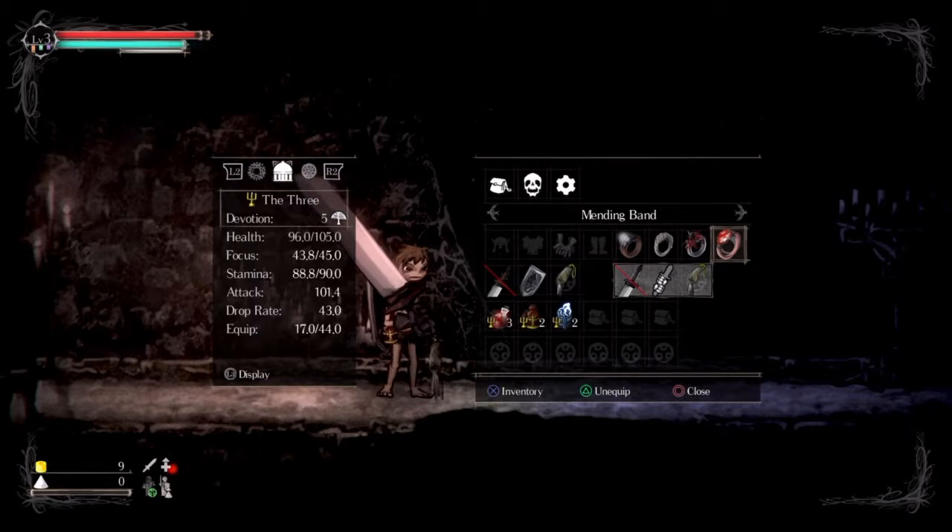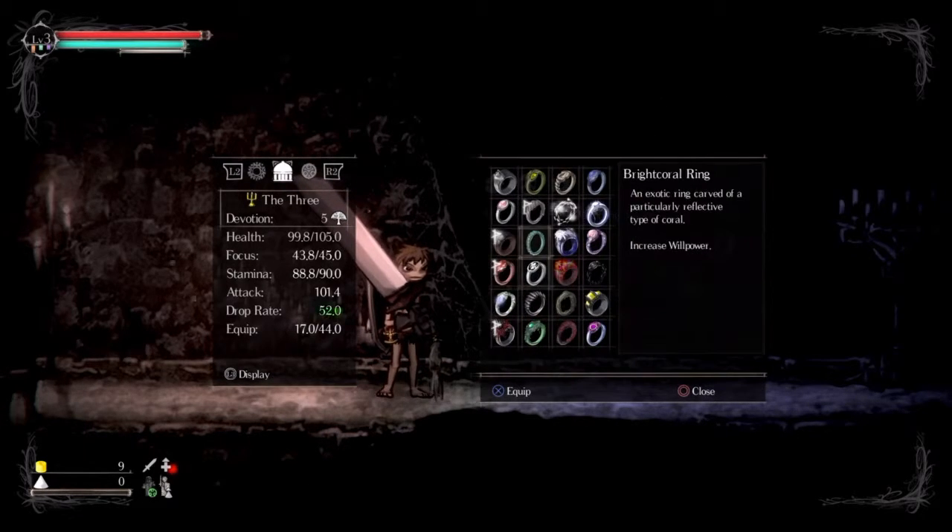Hello, this is Captain Paxo, and this is my Forgotten King boss guide for Sultan Sanctuary. You might be wondering what I'm doing here — I'm using the Mending Band to give my health back after the near-mandatory full damage on the runback of this boss, because I do not want to be fighting this boss with half health.